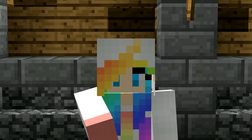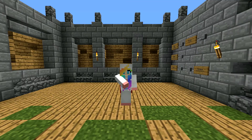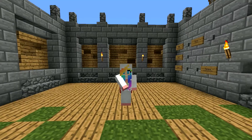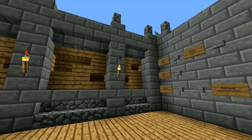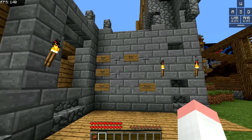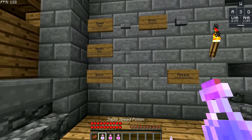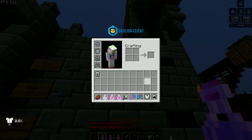Hello guys, welcome to the final project of the squid class that I was coding on the stream. I'm here to show you the final project. Here is the kit: speed pot, health potion, swords, pickaxe, and armor.